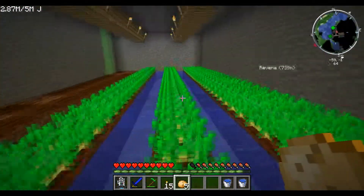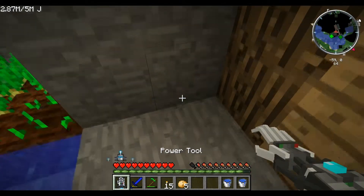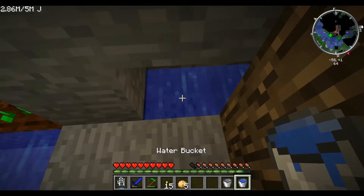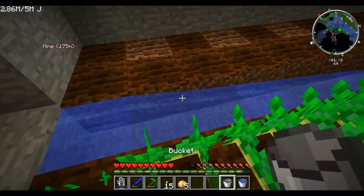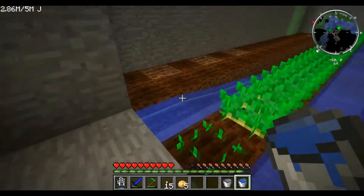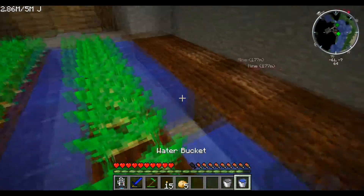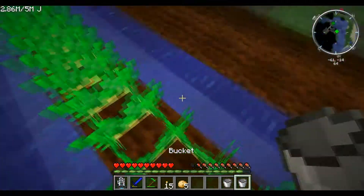Now once you have your spuds, come back to where you want to build and you'll need two buckets of water. I like to make a nice infinite water source in case I mess something up — place one on the right side and one on the left, then fill your buckets back up. For potatoes you can do two rows and then a water block, or one row and then a water block. I usually do two, but as you can see in the middle two I did just one. Take one water bucket and keep filling this in until it's all the way full.